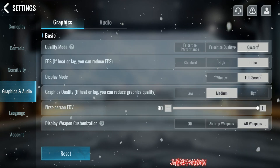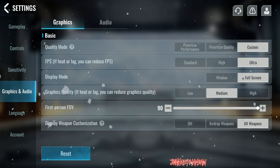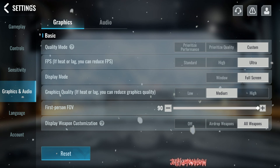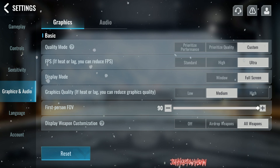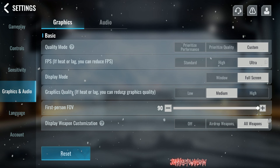For graphics, go to quality mode, click custom FPS, click ultra — that's gonna cap you at 240. Display mode: always go full screen; windowed gives you less frames. Graphics quality: click medium. That's right, medium — never high, always medium.